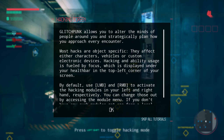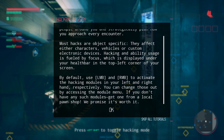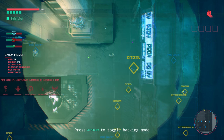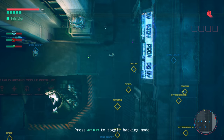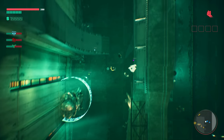Left Shift to toggle hacking mode. This allows you to alter the minds of people around you and strategically plan how you approach every encounter. Most hacks are object-specific — they affect either characters, vehicles, or custom electronic devices. Hacking is fueled by focus, displayed under your health bar in the top left. I like when games do this, kind of like Watch Dogs, where you can get a little background on all these different citizens. We'll have to find a hacking module at some point.